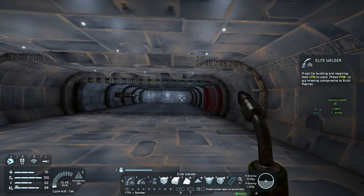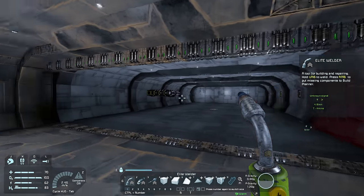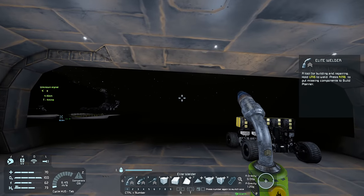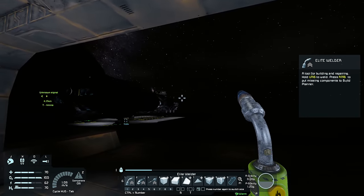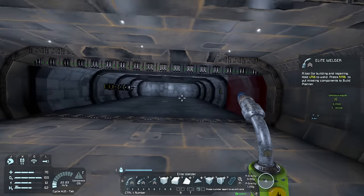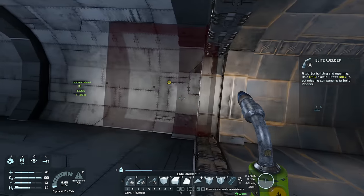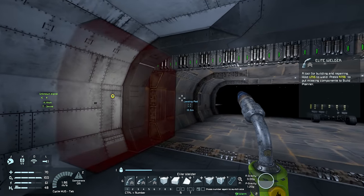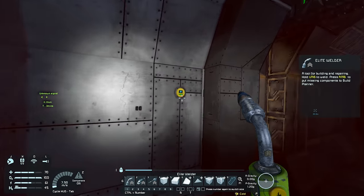This isn't really 110% necessary because oxygen is available on this planet and we can just pull it from the atmosphere using the air vents themselves. It's not really a big deal, but I think it's going to be a pretty cool feature to show you guys how to do.